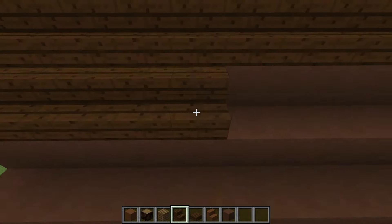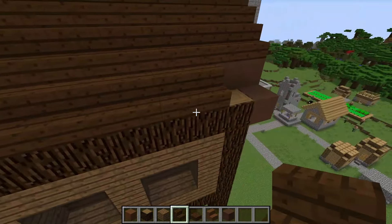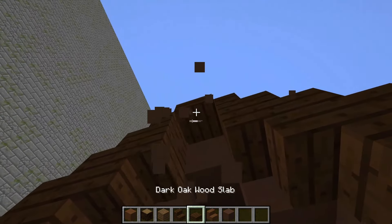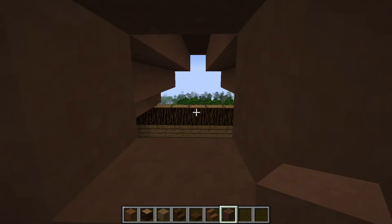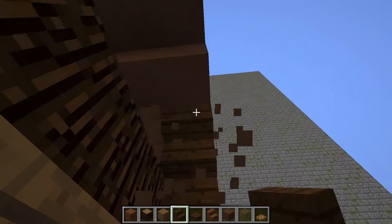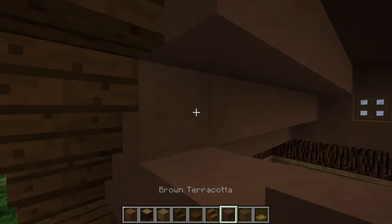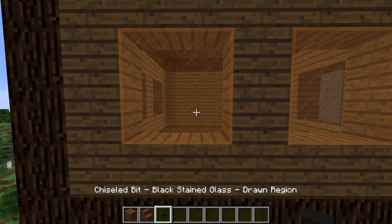Now I'm building steps on another part of the roof of the house head. I'm building terracotta blocks with steps. Build up the empty space with blocks and put glass with a hatch. On the other side, I also replace terracotta blocks with steps, build up the empty space with blocks, and put glass with a hatch.